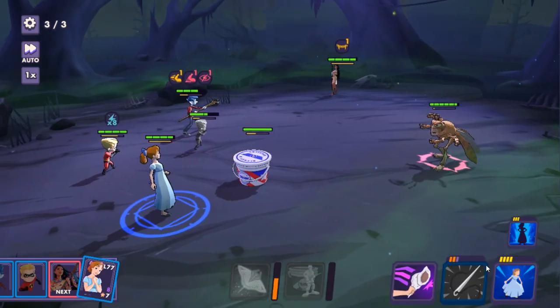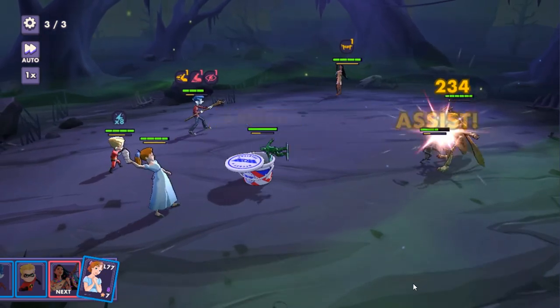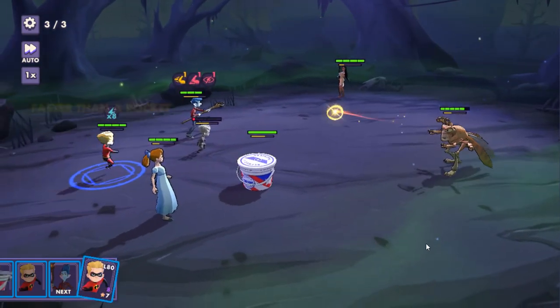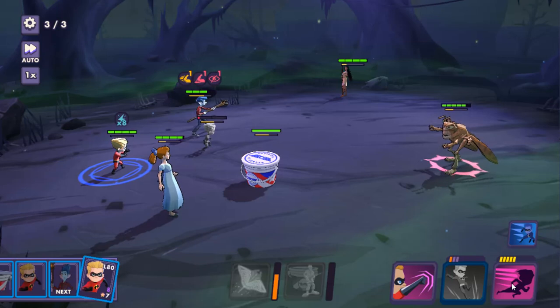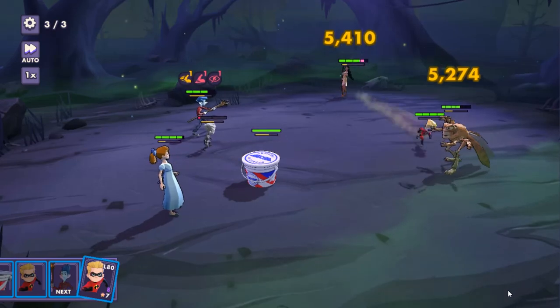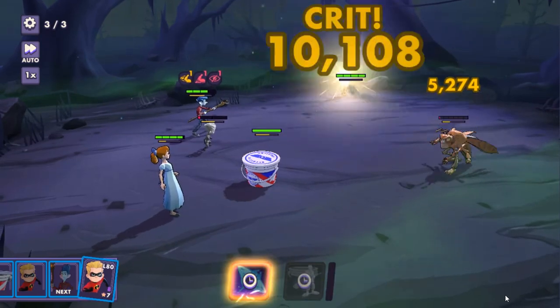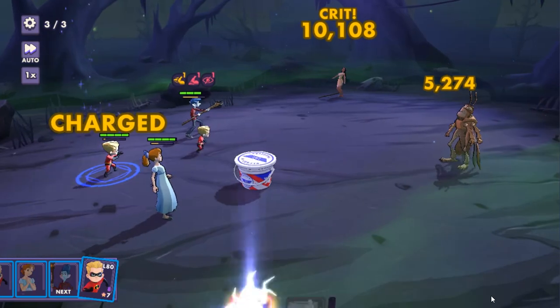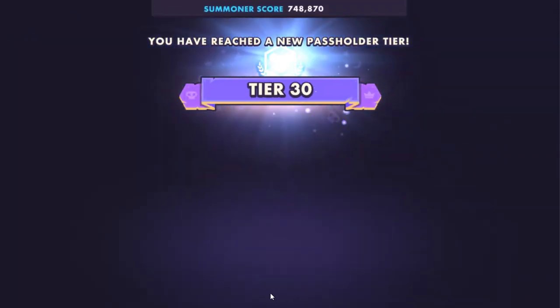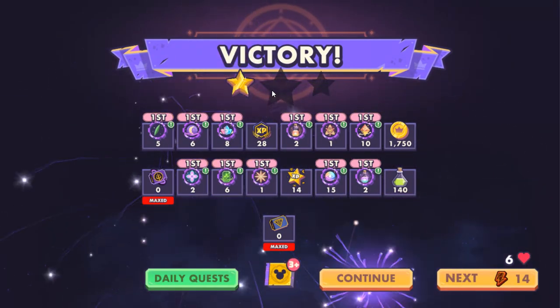Most of these enemy characters were at level 80. You're not just going to come in here and wipe the floor with them — it's going to be a little hairier than you think. Fortunately, Dash did finish up the trick, so we made it through. It's a one-star run, but hey — we made it through. That's the big thing. We're on our way.